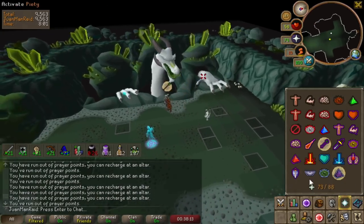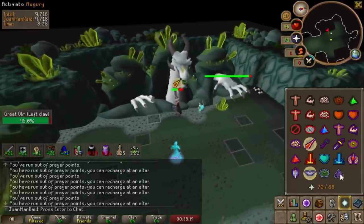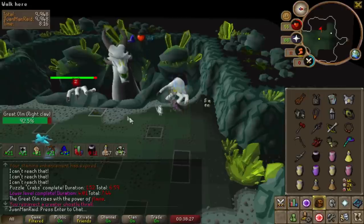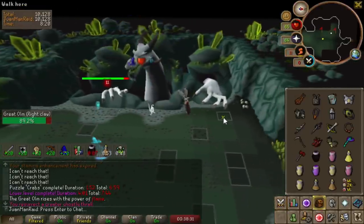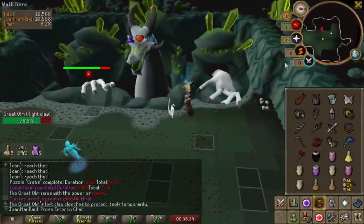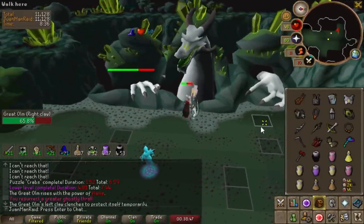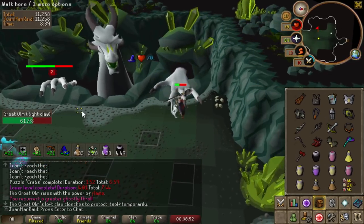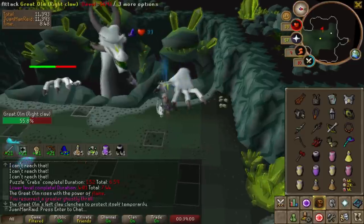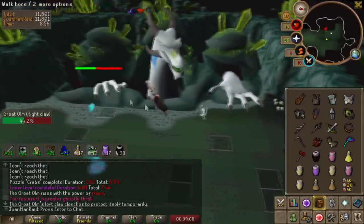Now it's on to the Great Olm, where time differences are going to vary a ton. Thralls are super good for Olm as the fight is long, so thralls' extra DPS adds up a lot. You have to make sure to use the correct thralls for the right part of the fight — mage thrall for the mage hand, melee for melee hand, ranger for the head face. On top of extra DPS, I can maintain my mage hand running more consistently because if I splash, the head normally turns to the middle, meaning I either tank more damage or skip a hit and lose DPS. The mage thrall is very accurate, reducing the chance of the head not turning correctly. Each hand phase I want to land ideally one Warhammer spec to speed up the melee hands — that's where I'll save a lot of time.